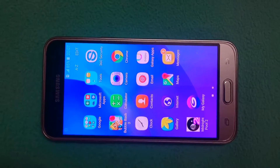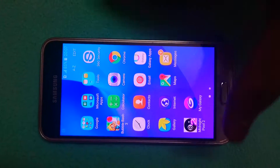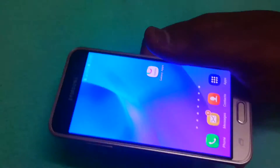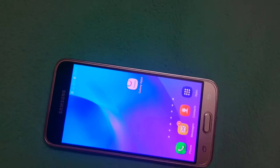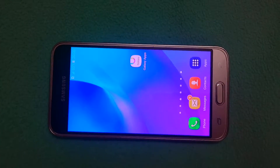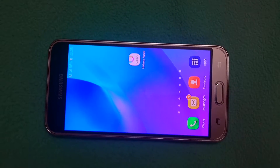Hello guys, welcome to Tech Gadgets. Today I'm going to review the Samsung Galaxy J3 2016 model. First, I'll show you the phone — it's a gold color, 4G phone with a fine screen and a pixel density of 1280 by 720 pixels. It has an 8 megapixel back camera and a 5 megapixel front camera.